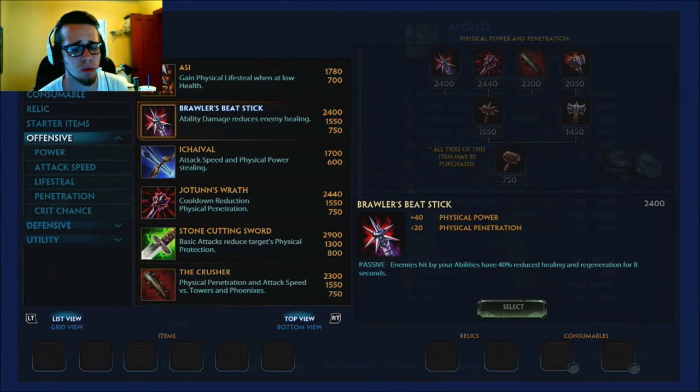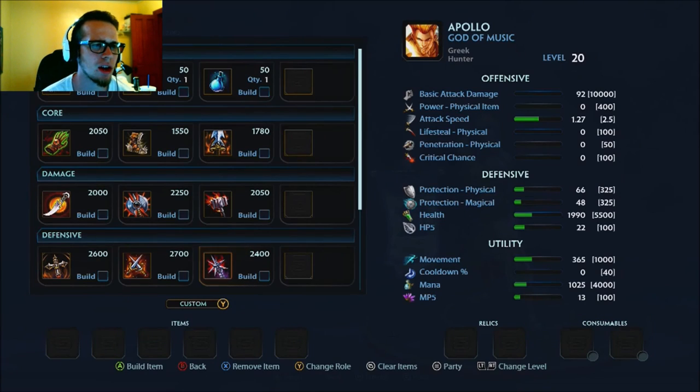Brawler's Beatstick is only relevant against healers like Aphrodite mid, Hel mid, or Guan Yu support. Someone asked about Sylvanus — as of right now, if Sylvanus support is the only healer in your match, don't switch to Brawler's Beatstick. His heals aren't super strong on their own. But if it's Sylvanus and someone else, absolutely switch. If he's the only healing, just burst him down in battle first and you'll be fine.